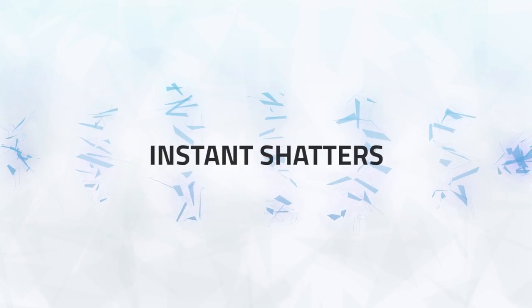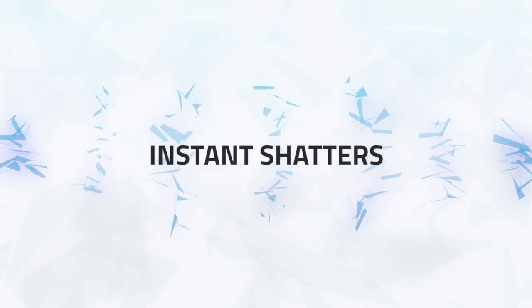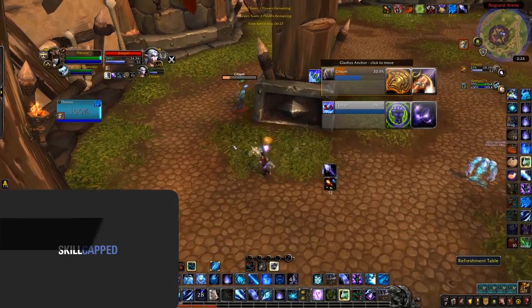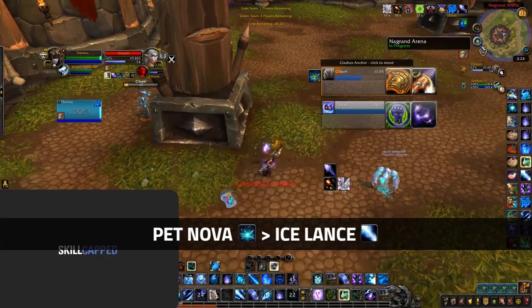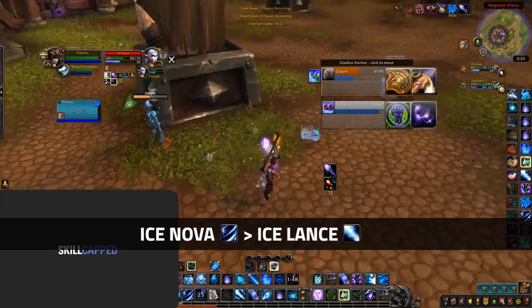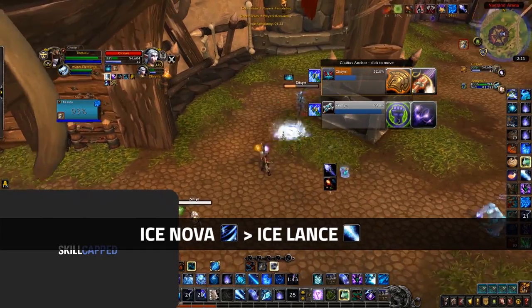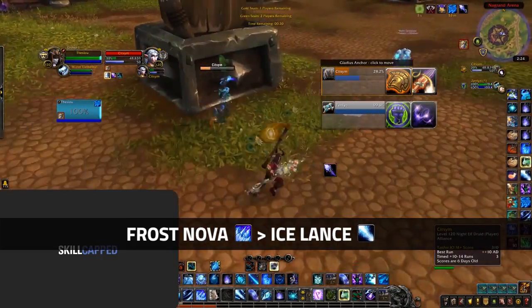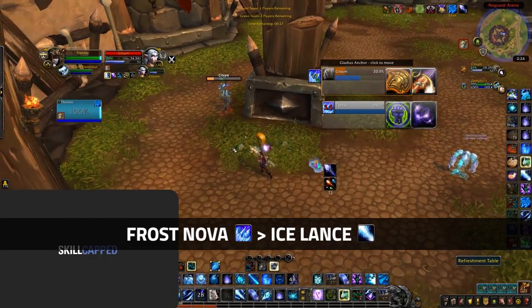Have you ever been in a position where you don't have enough damage to finish off your opponent and you can't cast Frostbolt? These combos are for exactly those situations. First up is the basic Pet Nova into Ice Lance — a staple of Mage's instant burst for many expansions that can really help get damage out when you can't cast. Next is Ice Nova into Ice Lance, which is all instant and can deal some nice surprise burst damage. And lastly is Frost Nova into Ice Lance — all instant damage that can really help in finishing off enemies when you can't cast.